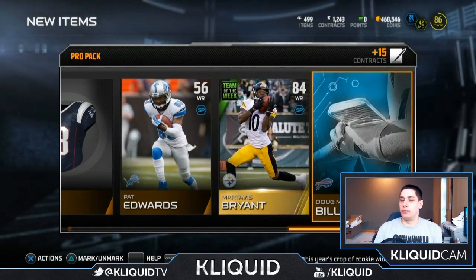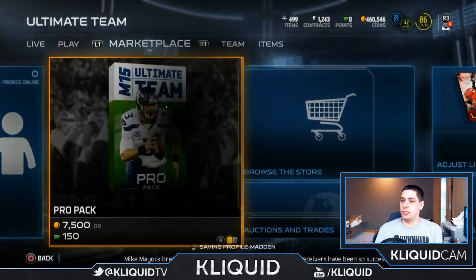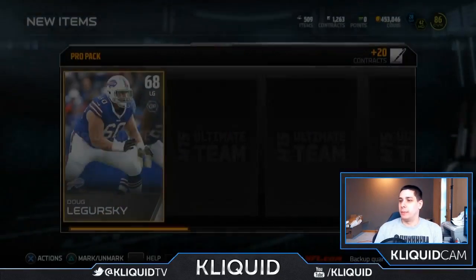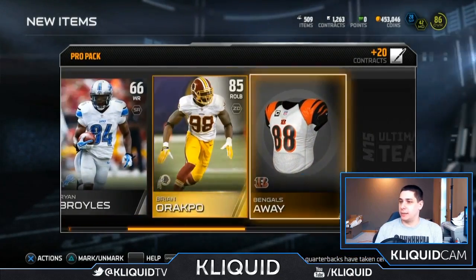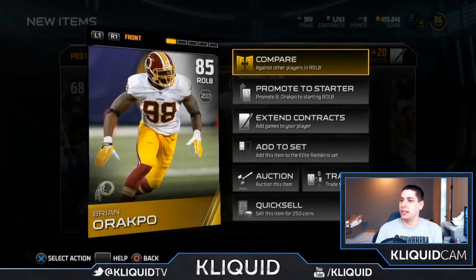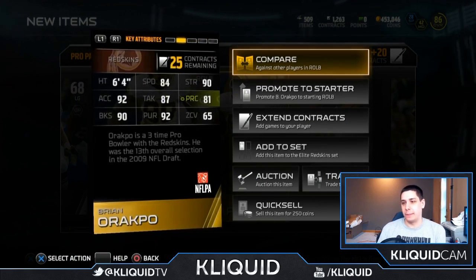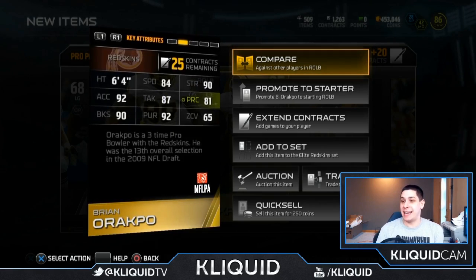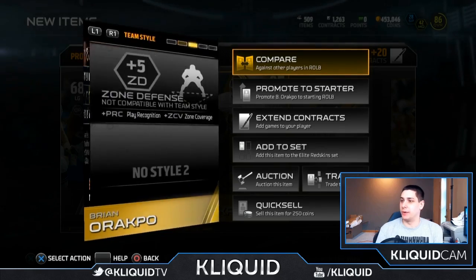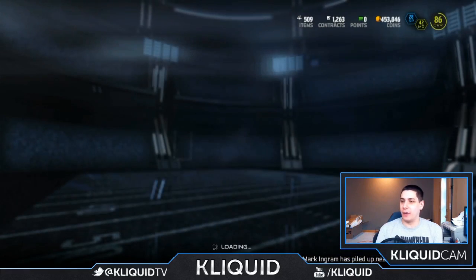Hopefully we can open up something else here — I'd absolutely love to open the Peyton Manning; if I get him I'll do a full gameplay review. But I'm not expecting to get him. Oh, there we go — Bryant Arachpo! That's actually a pretty solid item as well, that's our gold for this pack. This is not starting off bad at all. It has nice attributes: 84 speed, 90 strength, 90 block shed — really not a lot to dislike about Bryant Arachpo.